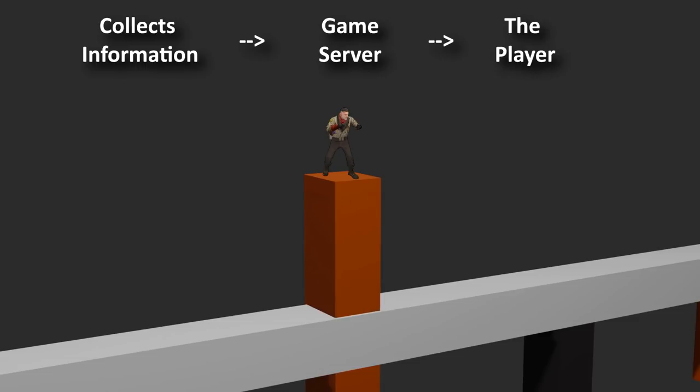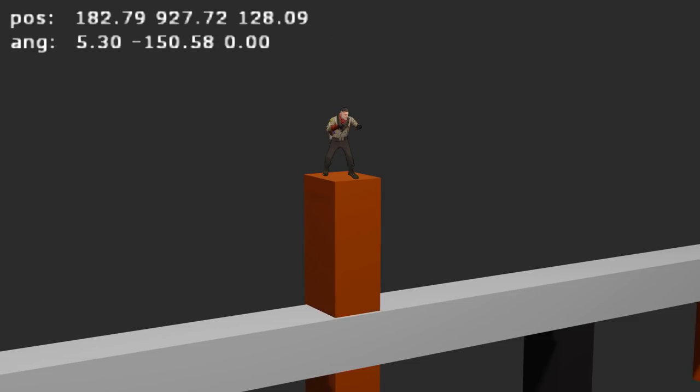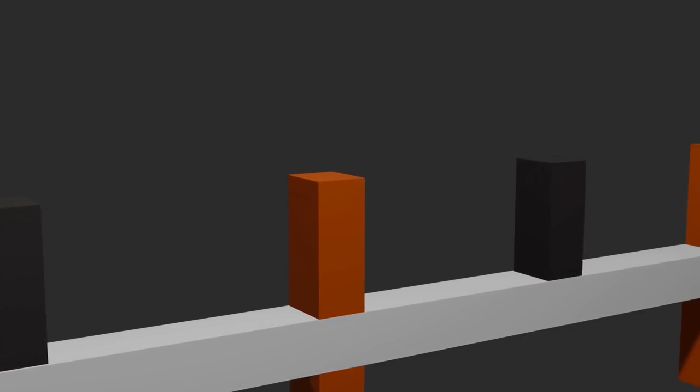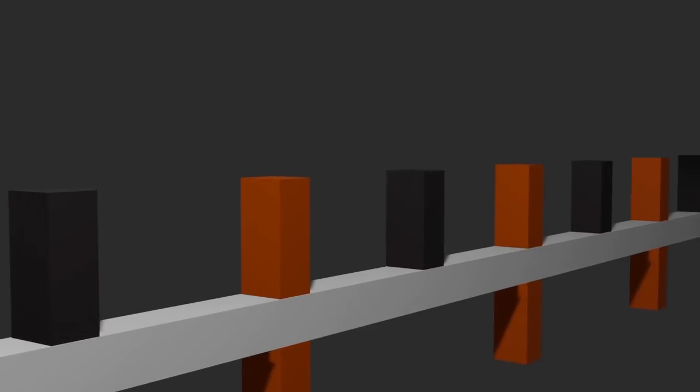Not only tracking key inputs, but also everything else in the game — like player position, where a grenade will land, your velocity, and much more. 128 tick servers do the exact same thing, but twice as much.